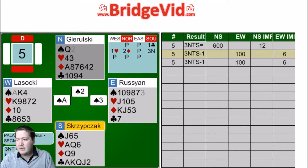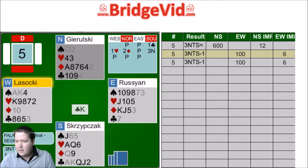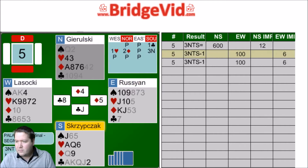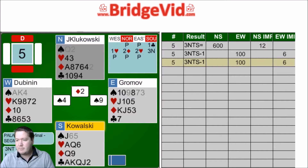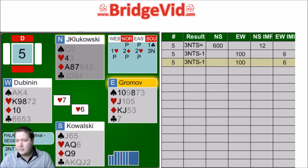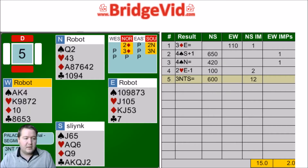Spade, spade, and diamond switch. Aren't they cold here? How did they go down from here? Club, club. I'm guessing that's operator error because: jack of spades, ace of hearts, diamond to the ace - that is nine tricks. What did Dubonin and Gromov do? Ace of spades, king of spades, and a spade, and a ducked heart - and went down. Anyway, I am happy I made. The robots did not put me under as much pressure as at least Dubonin and Gromov.